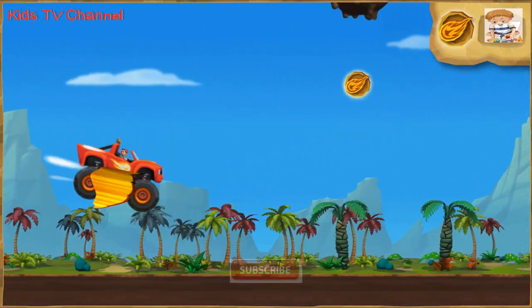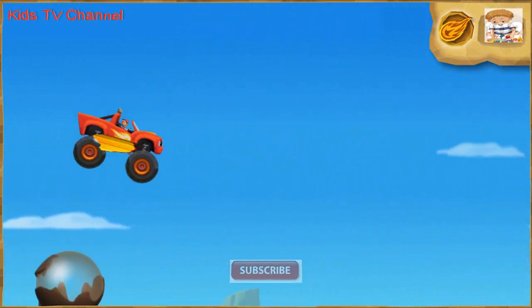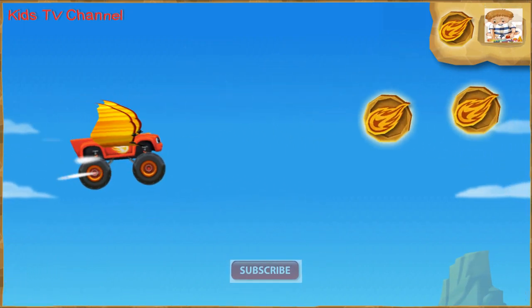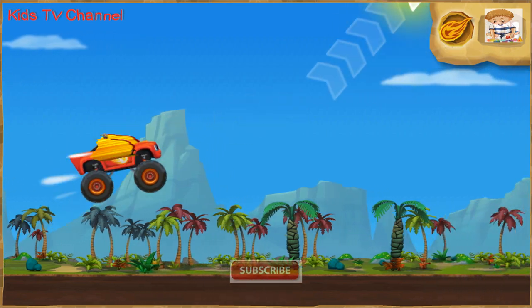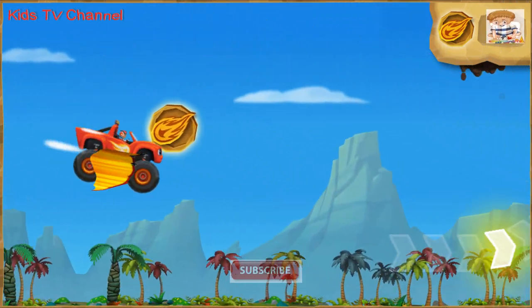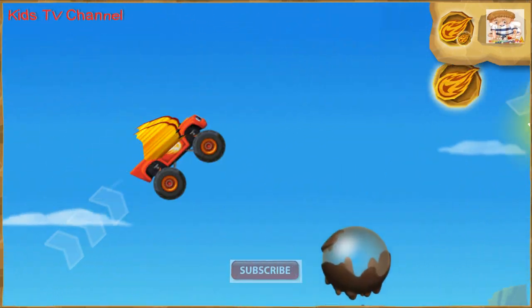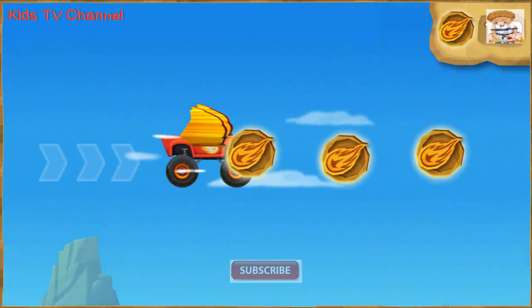Keep going and get to Zeg! Keep collecting dino tokens to help Blaze get blazing speed so he can rescue Zeg! Woo-hoo! What a ride! Loving that loop! Nice flying!